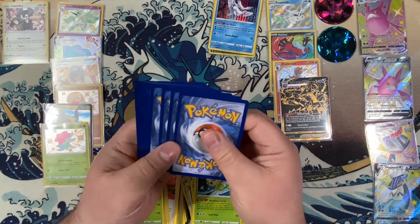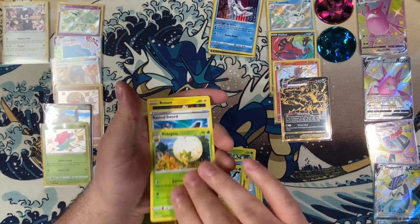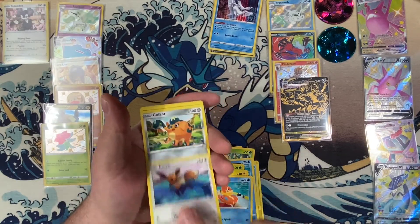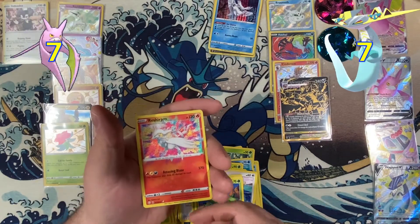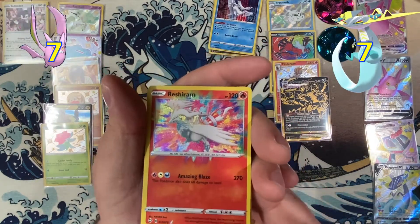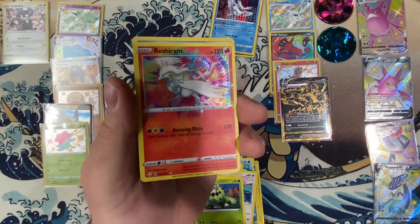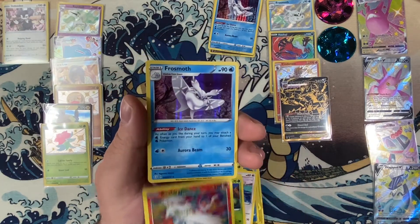Let's see if last pack magic is real. Aldegas, Rested Sword, Rotom, Yanma, Weasel, Eevee, Cufant, Cacnea — an amazing rare Reshiram! We have not pulled this one yet — this is awesome, look at all of that texture, looks like a giant tie dye explosion. And we have a holo Frost Moth — that breaks the tie!